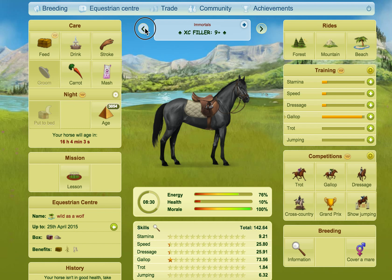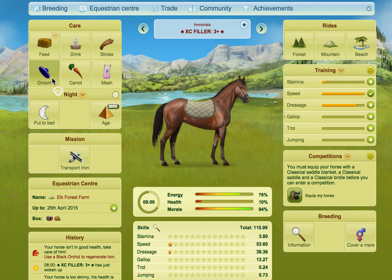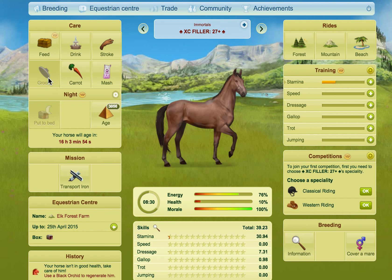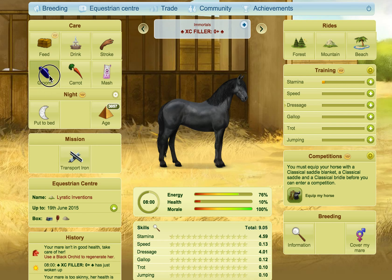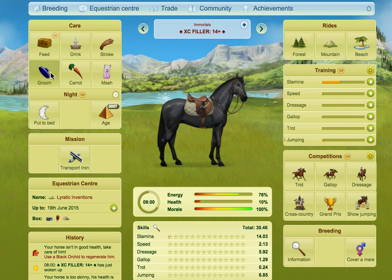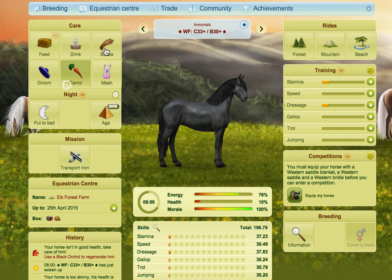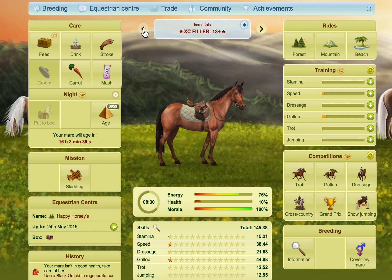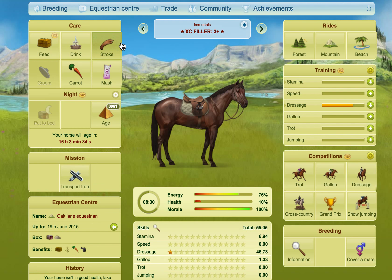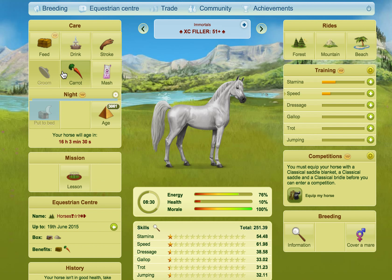The one thing I do still use MAs for is unicorns, and that is because unicorns drive me insane. I've had mares that have gone over 40 covers and I've never gotten a unicorn. I'm pretty sure I have older ones I've never had a unicorn from and I give up on them at that point. So for my unicorn breeding I do need MAs — that's really the only thing I still use them for. In the past, a few years ago, I would have used an MA on blocking, but I would never do that now — I'm like, that was so wasteful.